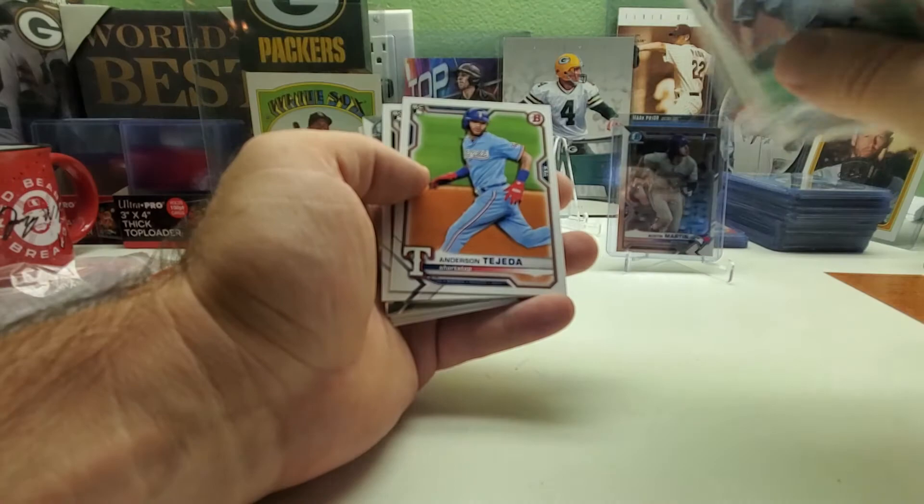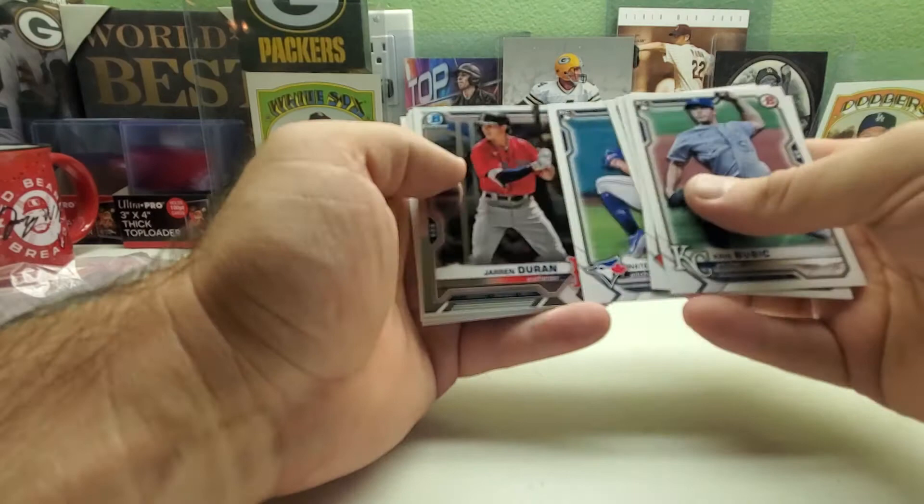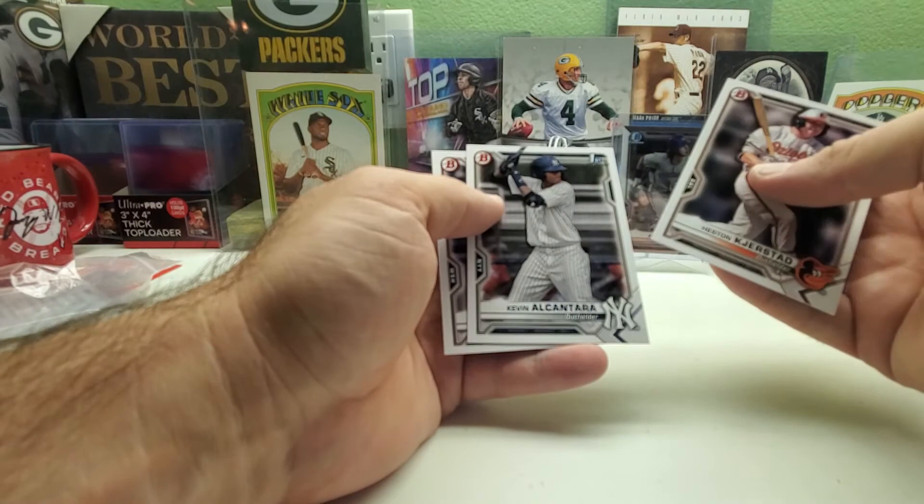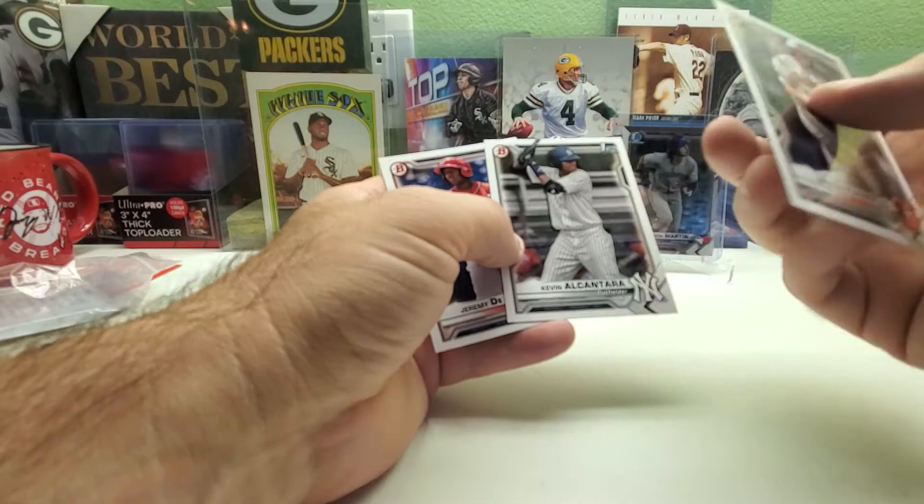Chris Bubick, Tyler Stevenson — I haven't seen those guys at all. Anderson Tejada, Joey Bart, Nate Pearson. There's Jordan Duran — first time seeing him — chrome and Nick Mouton again. Kirsten, Kevin Alcantara, and Jeremy De La Rosa — they switched up the third card there. I think that's the third time seeing him.